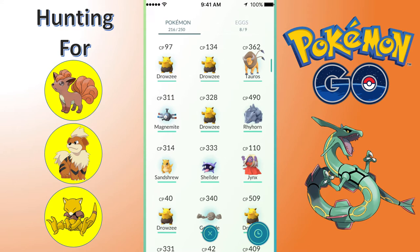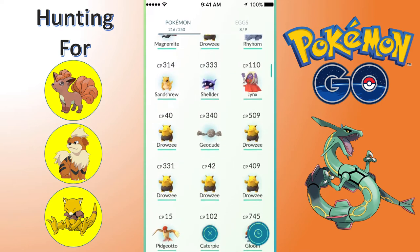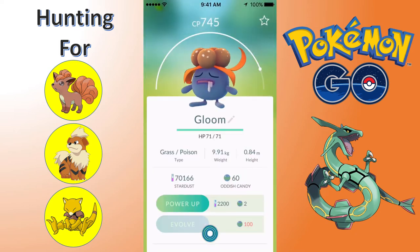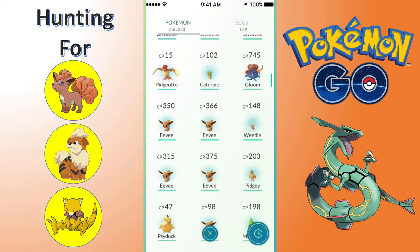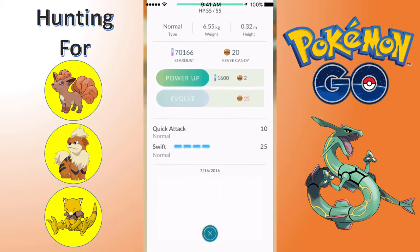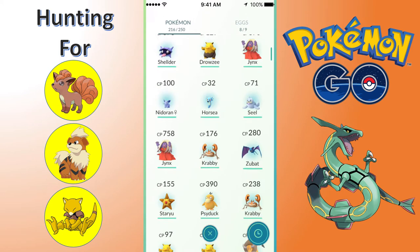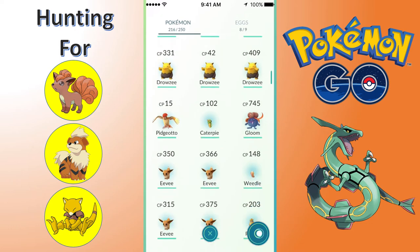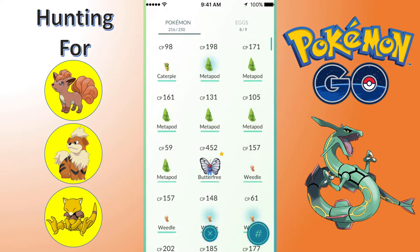I know I hatched the Rhyhorn, Sandshrew, and Magnemite. Next we got another Jynx and an insane amount more Drowsies. We've got Geodude and a 745 Gloom, which is just crazy. We're still 40 candies off of making that a Vileplume. Here are some more Eevees. These are all the Pokemon - it was a really nice haul, especially the Drowsies. We got the Jynx, and obviously I got a bunch of stuff that I can evolve.